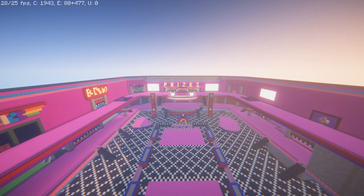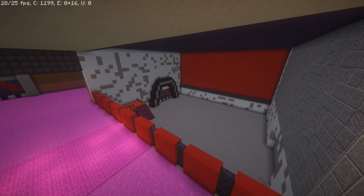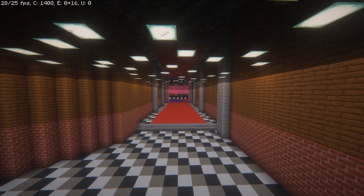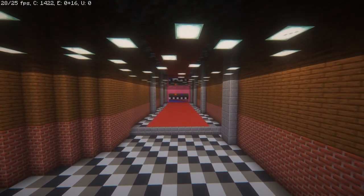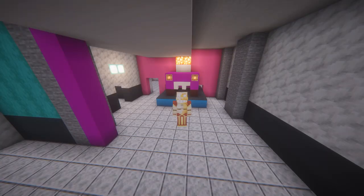In the last video of Building Security Breach in Minecraft, we went ahead and built all of the walls and floors for all four sub-entrances that went to all four of the attractions. In this episode, we will be moving on to building all of the walls and floors for the entirety of Chica's Bakery, and we'll finally finish all of the walls and floors for the main atrium itself. Without further ado, let's get on with the video.